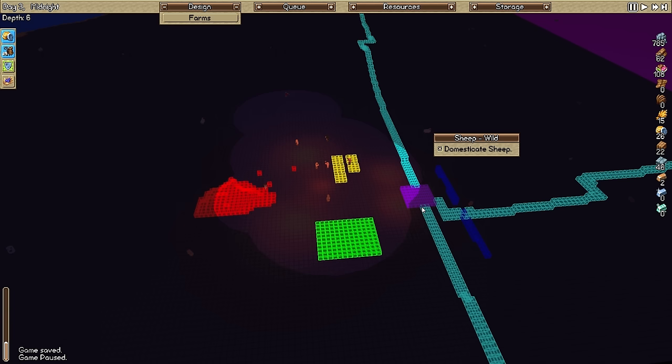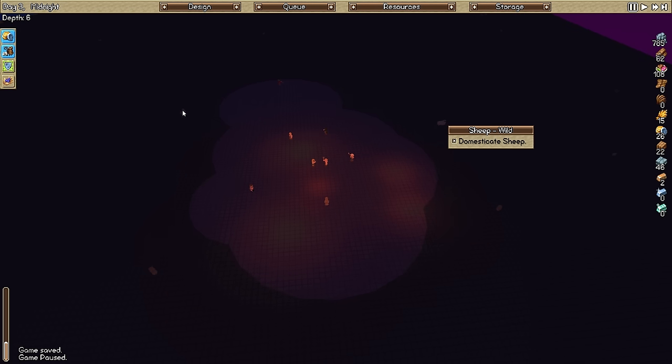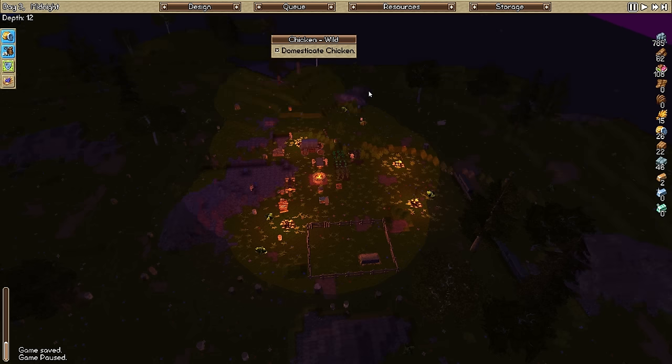Once you get down to here, you can see the animals. There's a chicken right there, or a sheep. There's a boar, another boar, a chicken - we'll get one more chicken. We need chickens for feathers for arrows. By the way, you cannot breed the animals, which I was a little disappointed about.